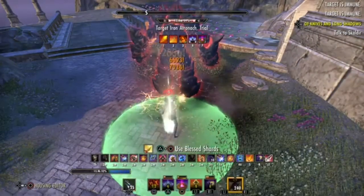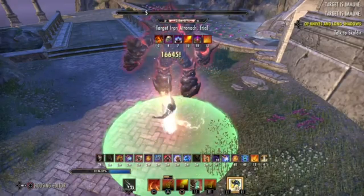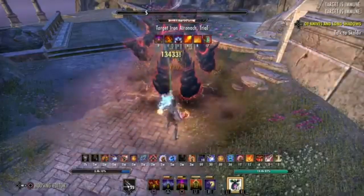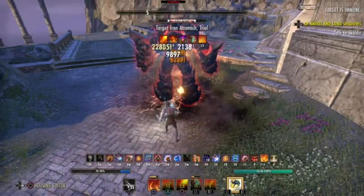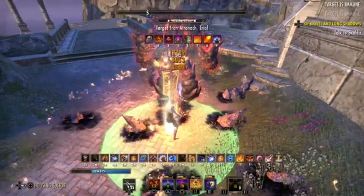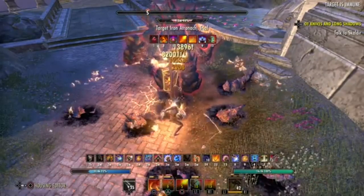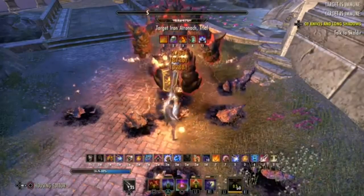The final phase of your parse is the execute phase, which starts around 20 to 25 percent depending on your class. Some classes have an execute phase that is the exact same rotation as normal — you don't change anything. Other classes, like a Nightblade, will change their main spammable and deal a lot more damage with the new spammable. Build your execute phase into your rotation based on your class or play style.